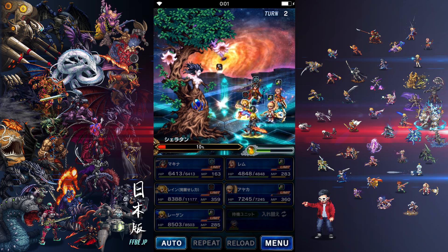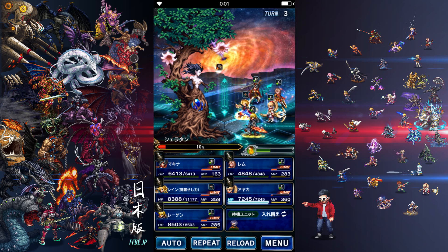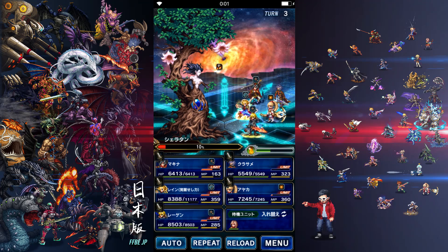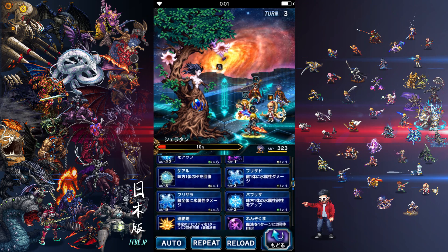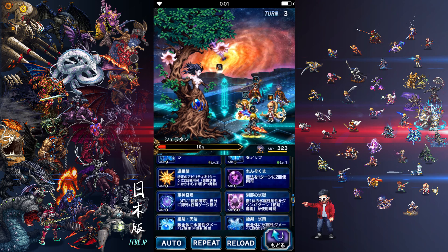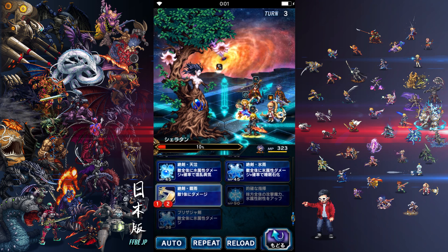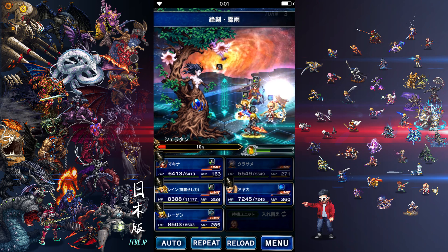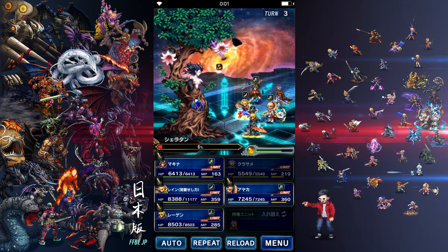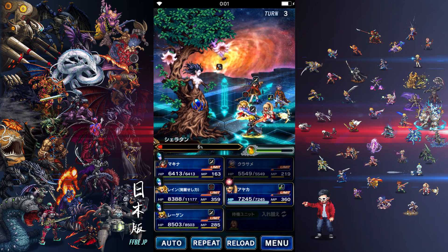Rain is tanking pretty well but still taking quite a bit of damage. I'm not sure I can beat Sheraton Hard with this team right now — I need to level up a couple others. Let's swap in Kurasame and have him join the fun. Let's do Dual Slice. Alright, we can do this!